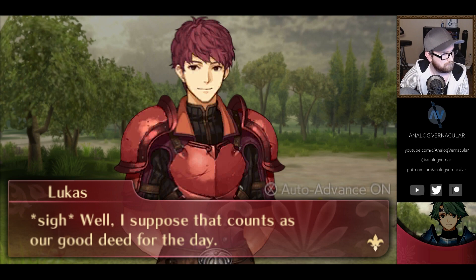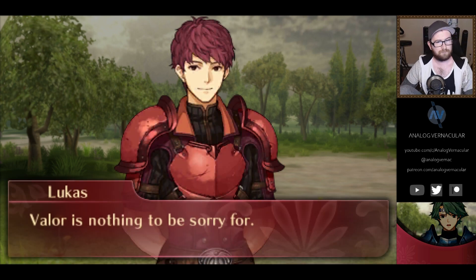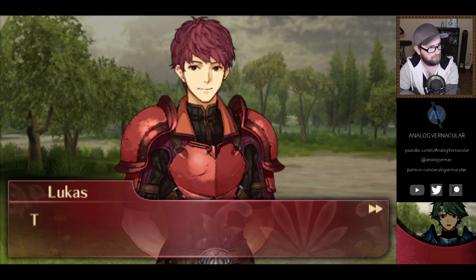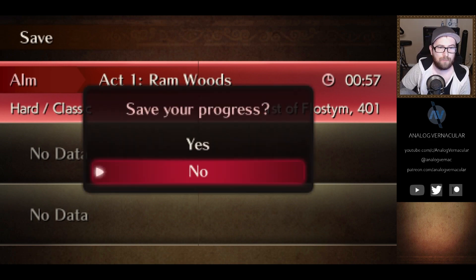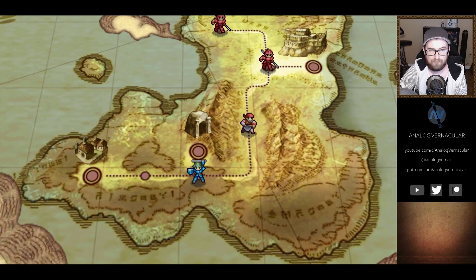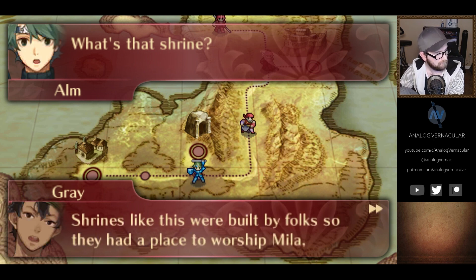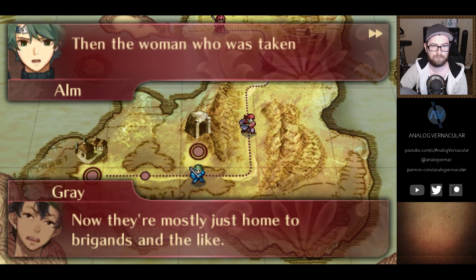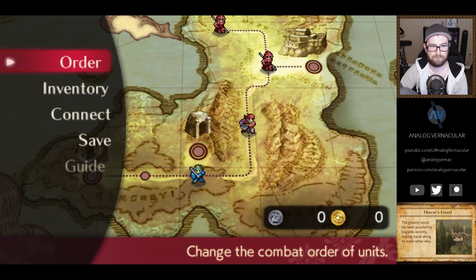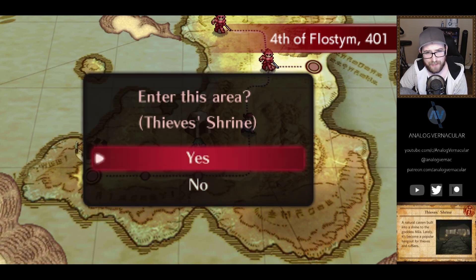Well, I suppose that counts as our good deed for the day. 'Sorry Lucas — my legs were moving before I had a chance to even think.' 'Valor is nothing to be sorry for. Now come — let's find this prisoner they spoke of. They mentioned a shrine, yes? It must be nearby.' Shrines like this were built so folks had a place to worship Mila, but famine and other problems put a damper on most Zofian's piety — now they're mostly just home to brigands. The woman who was taken captive must be inside. Everybody's still smiling — enter this area, Thief Shrine.